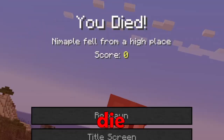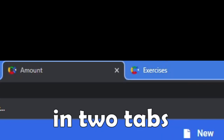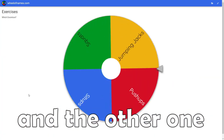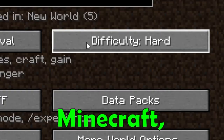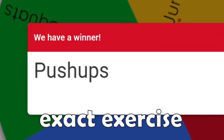Hello guys and welcome to every time I die in Minecraft, I do many exercises. I have two wheels and two tabs — the first one gives me the number of items I need to do to beat, and the other one tells me which exercise I have to do. If I ever die in hard mode in Minecraft, I have to spin both wheels and do the exact exercise it lands on.